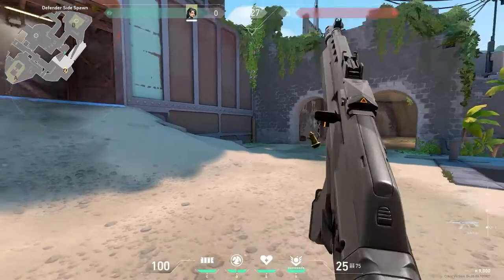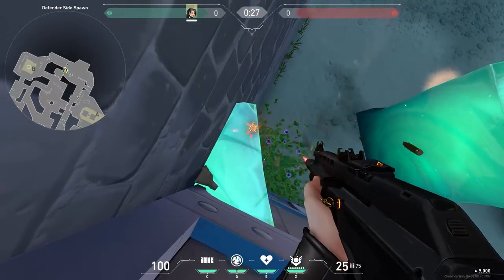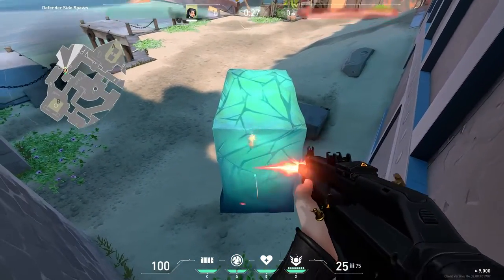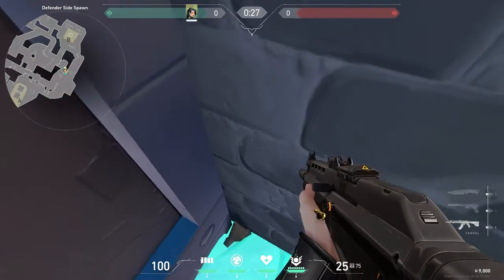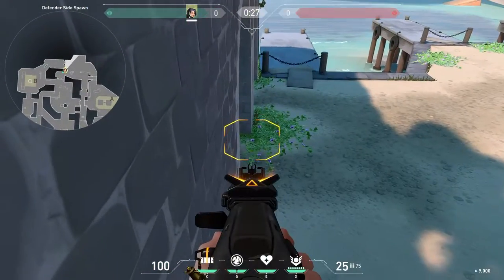Continuing to use the Sage wall to its fullest — this time on the Breeze map, you can become a Shaolin monk in just one move and literally stand with one foot on a long pole. To do that, simply place the wall in the way shown in the video. Wall race! Even I managed to do something like that for the first time.